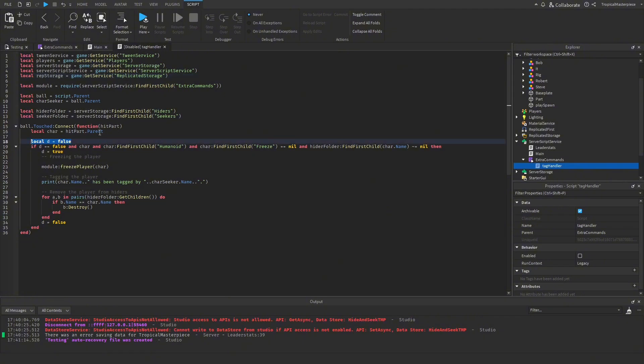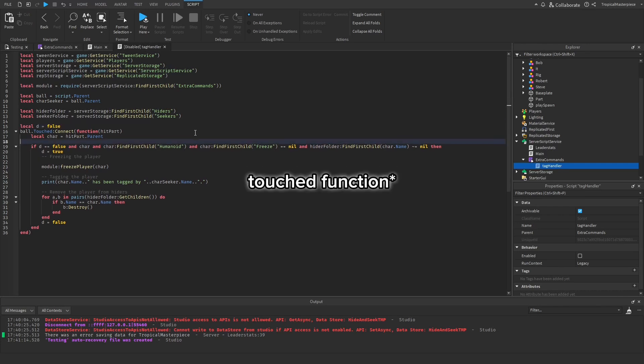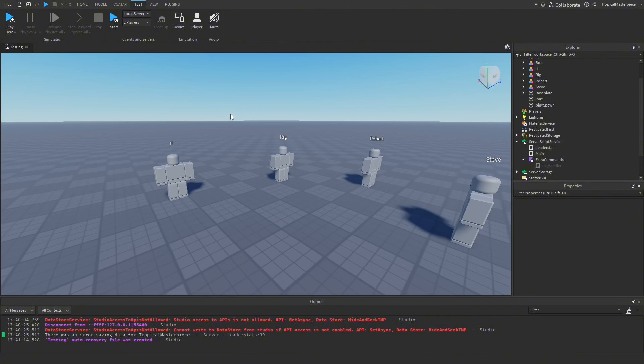Another thing I noticed when looking back: we set the debounce after the ball was already touched, which serves no purpose. So we go back and put it outside of the script to fix that.